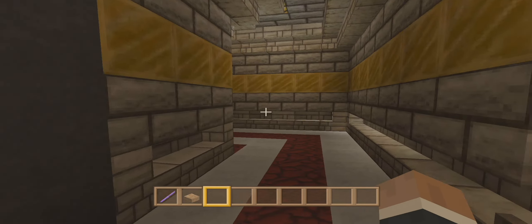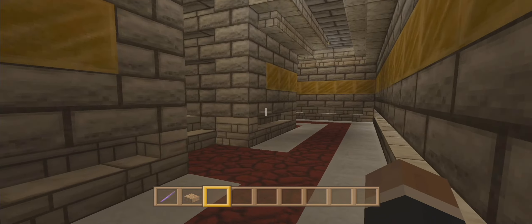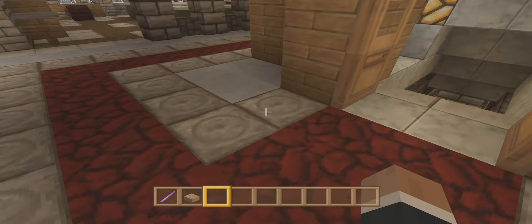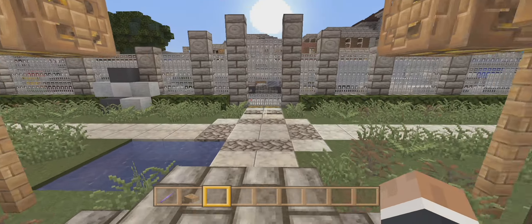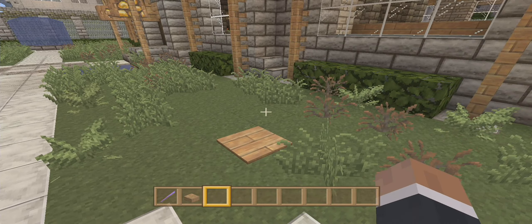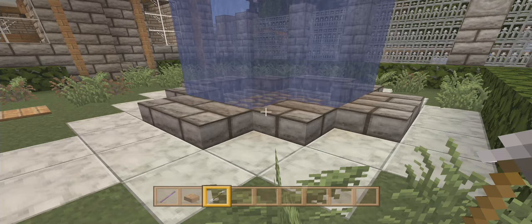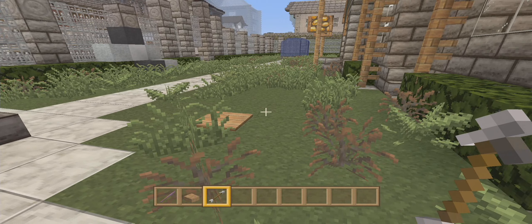The more arrows you find, the more opportunities you'll have to hit the targets back there. Back there are some targets and if you hit them you get prizes — the harder the target the better the prize. Maybe I'll show you how to find one arrow just to demonstrate. There's a random pressure plate — you see that? Solid figured out a way to dispense one arrow. Isn't that awesome! You press the plate once, you get an arrow.